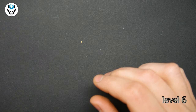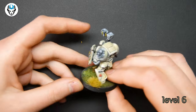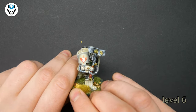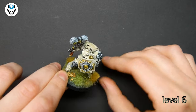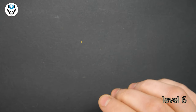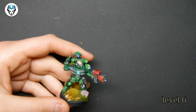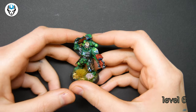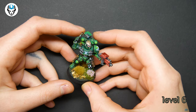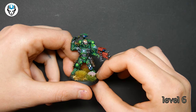We also have Terminators on level 6. They are also non-metallic. Really pretty beige color — your regular beige Terminators in Dark Angels. Those guys are also level 6. Looking really pretty, really crispy. I love it.